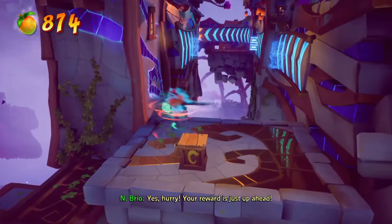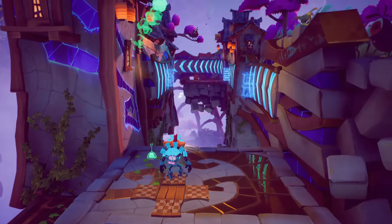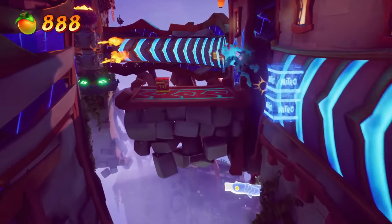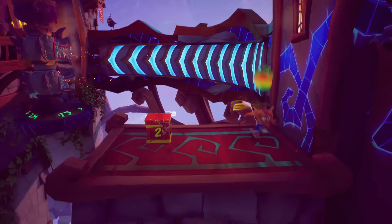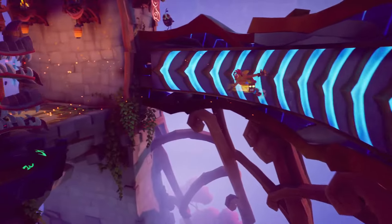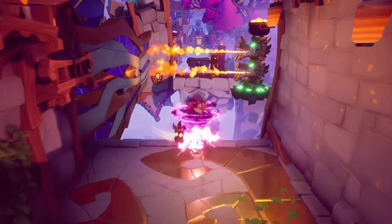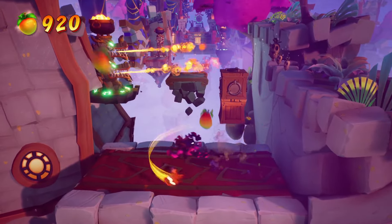There's another tricky box up there. You have to jump off that TNT way in the distance, and then up to the right there's a box we have to hit. But first: jump, spin, jump, spin, jump, phase, jump. Got it. I'm going to wait a second for that fire to pass. There's another one right here to the left in the box up top. I have one Aku Mask, I'm about to get a second one, and this is the end of the level off in the distance — so that should be pretty much it.